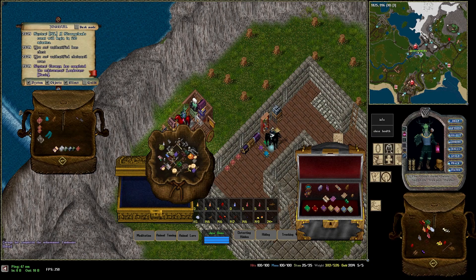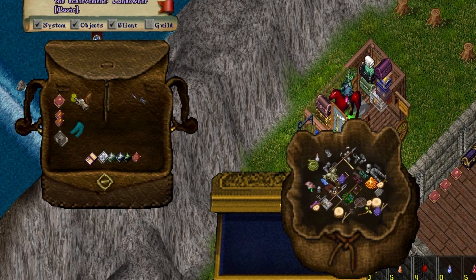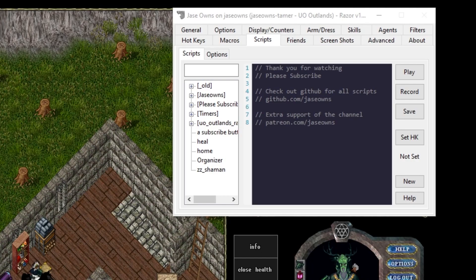The completed scripts will be on GitHub, so be sure to check out the description — they'll also be in the pinned comment below. To get started, first make sure you have some loot. Today we're only going to cover unidentified items. What we want to do is start by making a new script on the Scripts tab next to Macros.